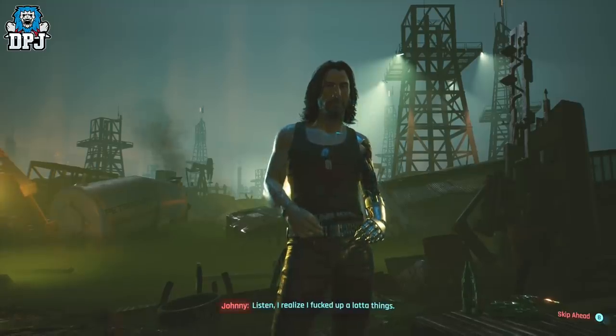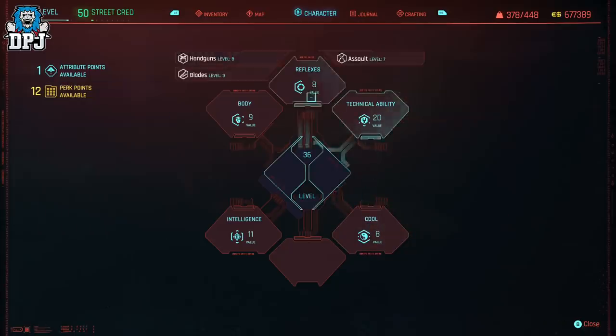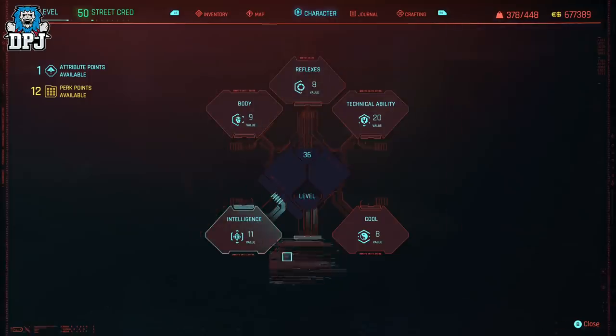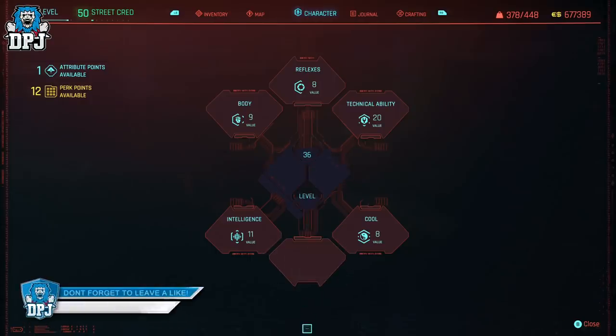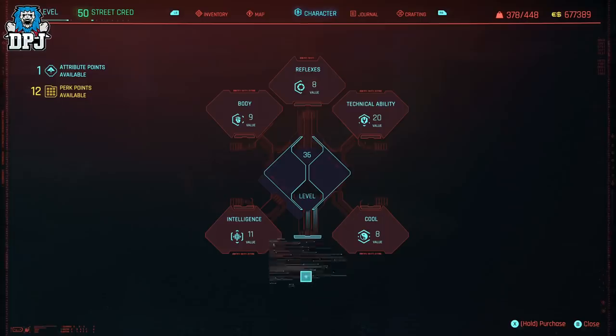I hope I'm wrong and this is for the future, but I just don't think that's the case. Tell me your thoughts down below — what do you think this 6th tree is? Cut content? Future content? Or just there to represent Johnny when he's a part of us? A good way to figure out CDPR's intention would be to do the ending where you and Panam leave and you leave Johnny behind with Soulkiller, then check your menu to see if the 6th skill tree is still there. That'd probably answer the question — something I'll look into later today.